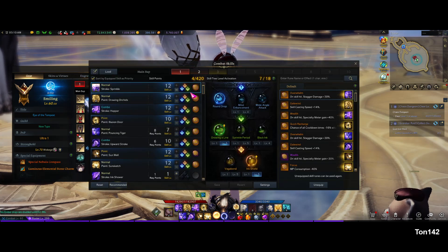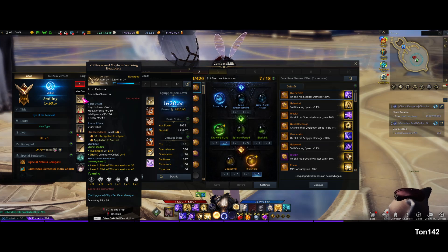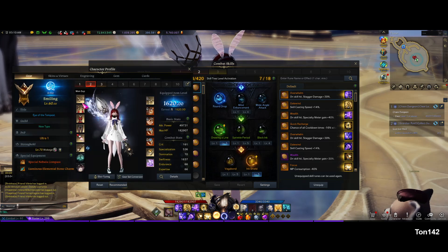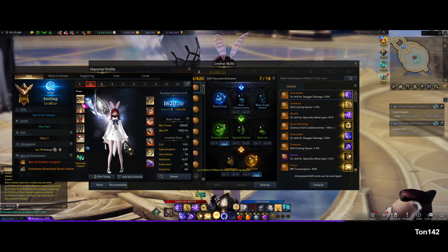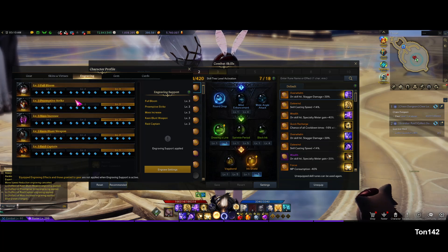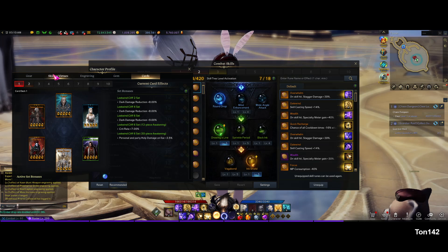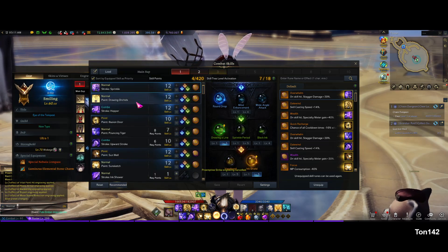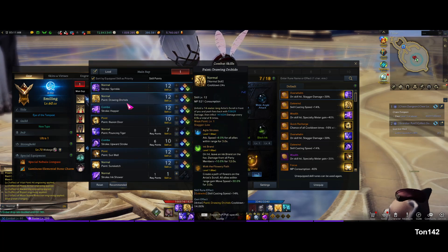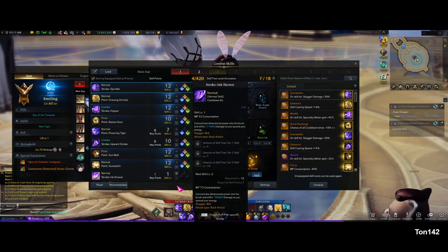Let's go into my skills. I do have a chaos build and a main support build. For support you want to use the Yearning set. For the support build I use these skills: Stroke Sprinkle, Paint Drawing Orchids, Stroke Copper, Paint Illusion Door, Paint Pouncing Tiger, Stroke Upward Stroke, Paint Sunwell, and Paint Sunsketch. What I'm mostly going for is lots of shielding, stagger support — the playstyle I'm conventionally known for — utility and making sure we pass the mechs.